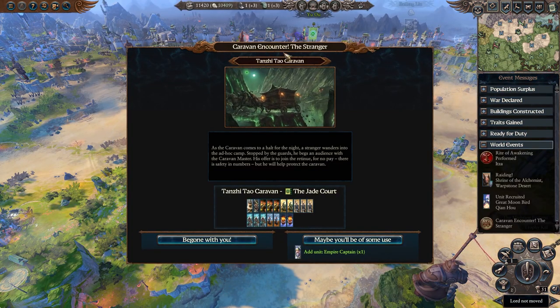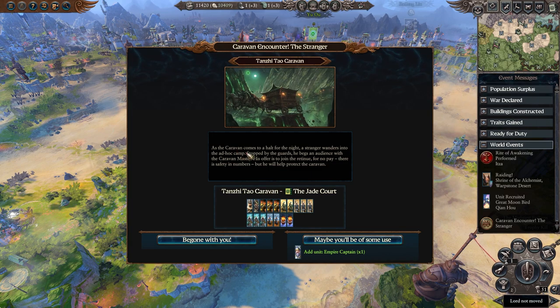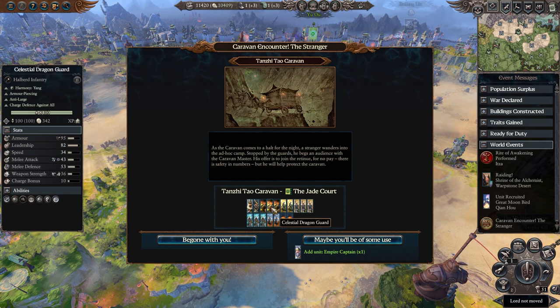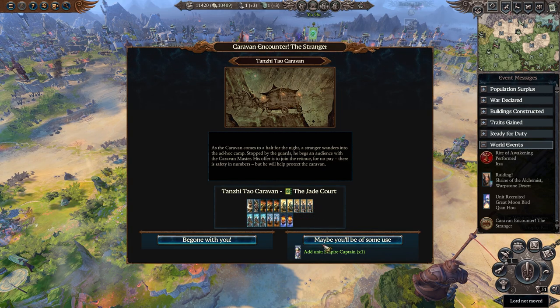The Caravan Encounter: The Stranger. As the caravan comes to a halt for the night, a stranger wanders into the ad hoc camp. Stopped by the guards, he begs an audience with the caravan master - his offer is to join the retinue for no pay, but he'll help protect the caravan. Empire Captain, or be gone with you. Our Almost United Nations is coming along nicely.